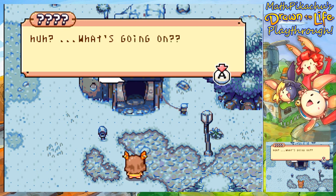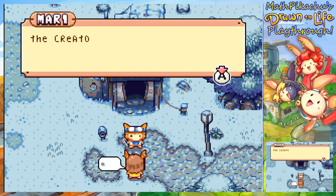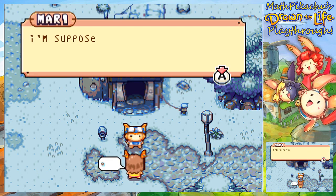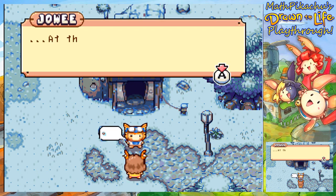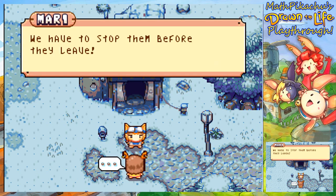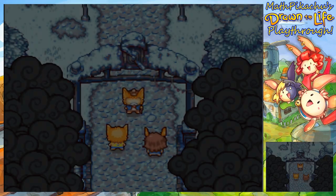What's going on? Hey, Mary. I was just taking a nap. The Creator just spoke to me. What? That's crazy — the Creator hasn't spoken to anyone in years. I'm supposed to gather everyone in front of creation hall. Where's my dad? He was at the gate — he was trying to convince Isaac and his wife to stay. We have to stop them before they leave. Oh, so we gotta stop Isaac from leaving.